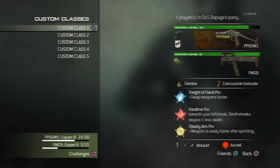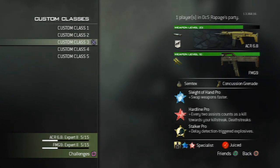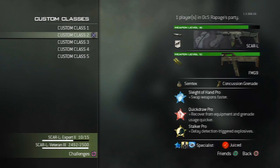For an easy MOAB you want a class like this one here. Pretty much there's no easy way to get a MOAB — you just have to find a gun that you're comfortable with, something that's easy to use. You definitely want to use a suppressor and kick. You can use a dual attachment proficiency, like a suppressor and extended mags. But my favorite is the ACR suppressed with kick.